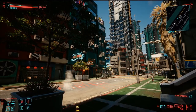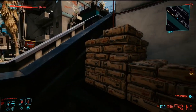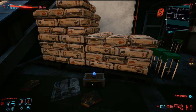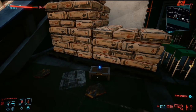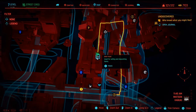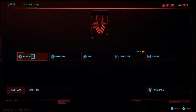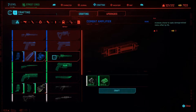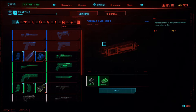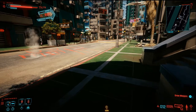Okay, so here we are in Kabuki at the location of the rare crafting spec for the Combat Amplifier. You'll find it just by these cement bags in the blue box here. If we have a look on our map, this location is just a little way away from Regina Jones the fixer. Looking at our crafting, this increases the chance to apply damage-related status effects by 5%, which is a useful thing to have on your guns, especially if they deal thermal damage or shock damage.